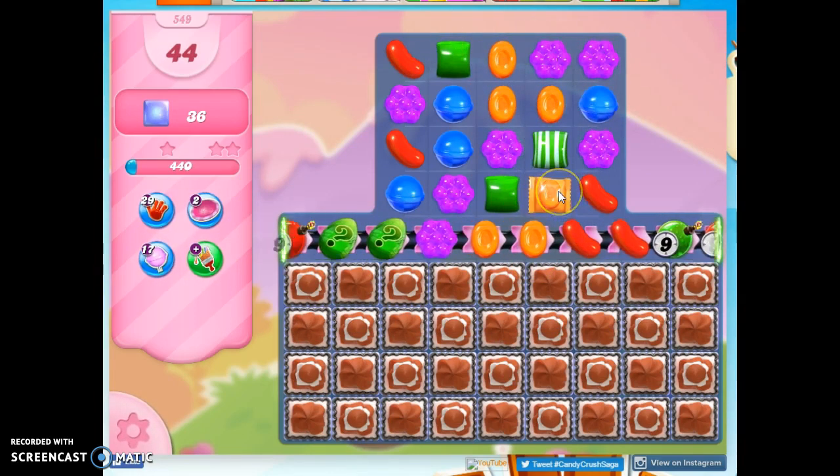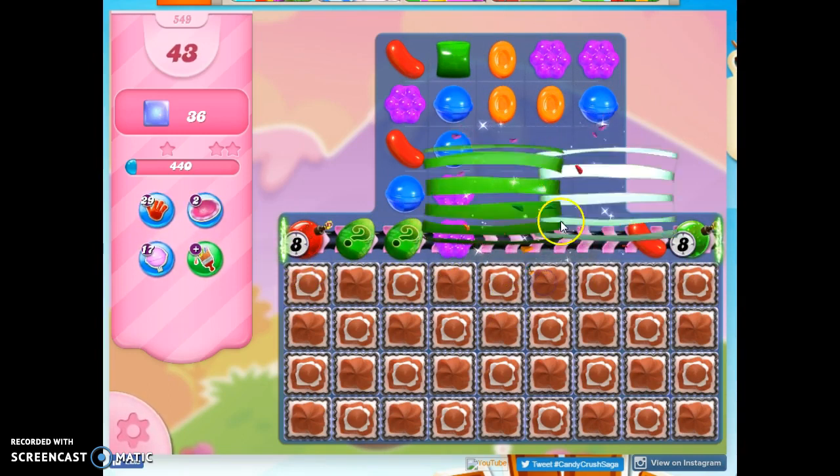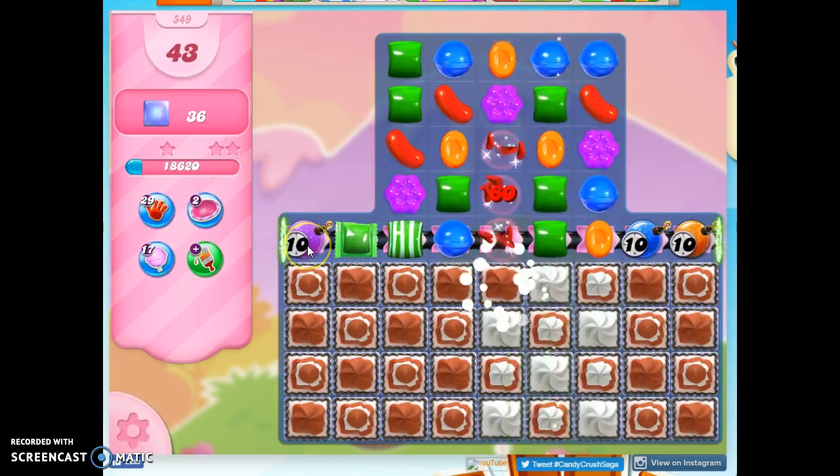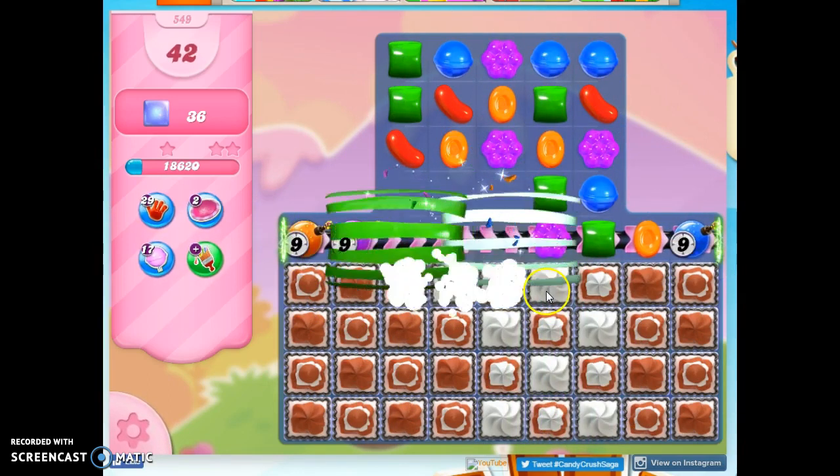I like this — a stripe-wrapped combo right away. Nothing blew up at me. I'm going to be able to take out the ticking time bombs and open up these mystery candies and prompt, hopefully, more mystery candies to show up. Another stripe-wrapped combo.